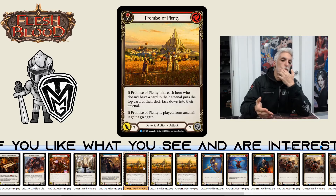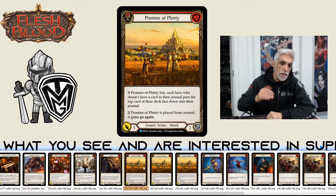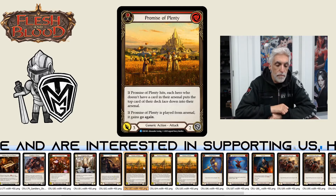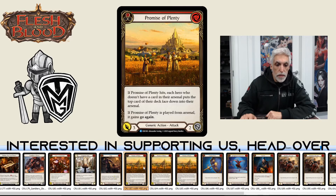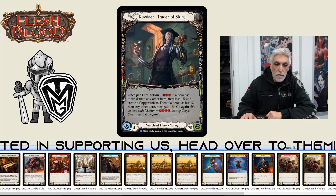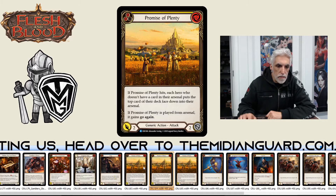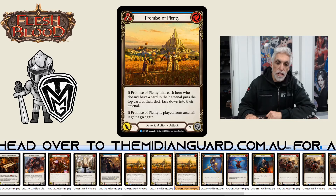I do like this card. If Promise of Plenty is played from arsenal, go again — you're able to grab another card. It could be a defense reaction, attack reaction, attack action, or instant. You can still use it in your turn, and if it's a defense reaction you're drawing four cards for defense. I wish it had higher attack strength, but I like it a lot. For Captain I think it's definitely a major card — you want to be at three attack with some reactions.